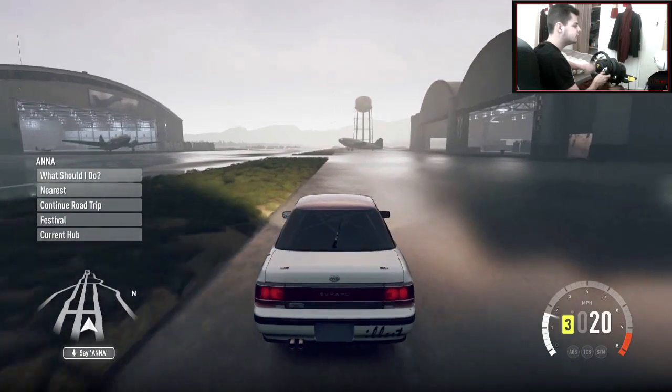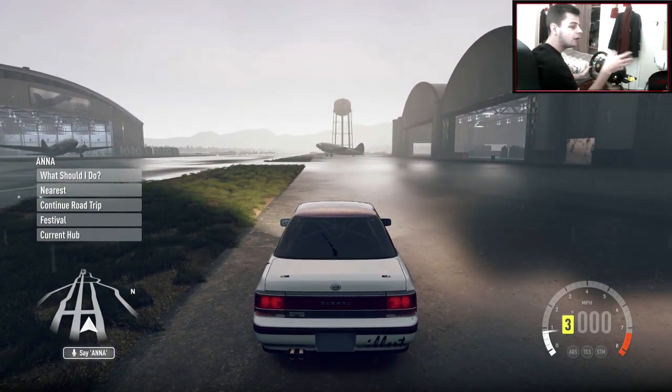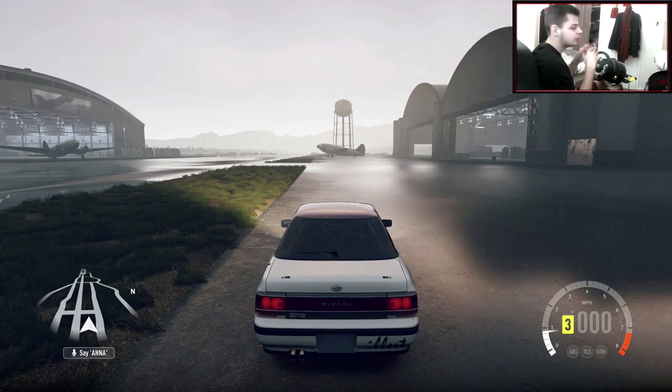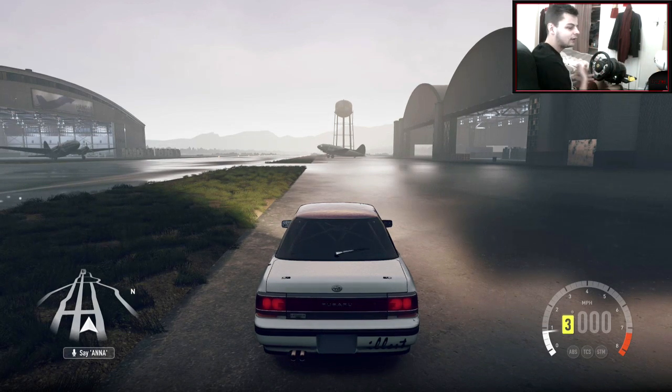We're going to be looking for smoothness, looking at getting close to that container, and getting close to the barrel as well. If you knock over the barrel it doesn't really matter, but just imagine it was there. Pretty simple section to start off with. Obviously it will get more technical — like Hit That Shit number two and stuff like that.